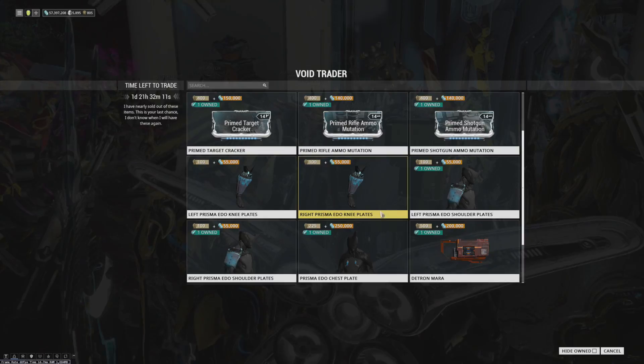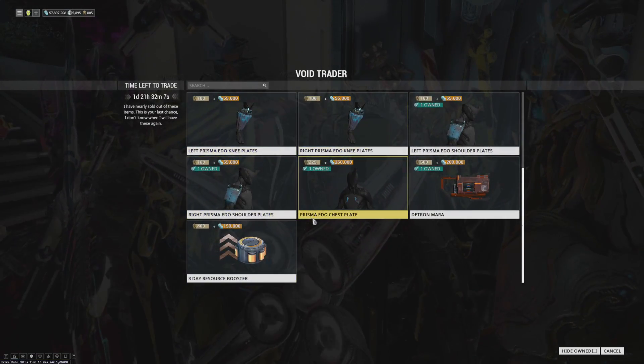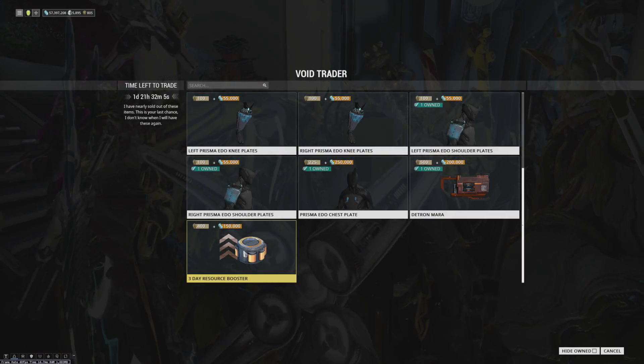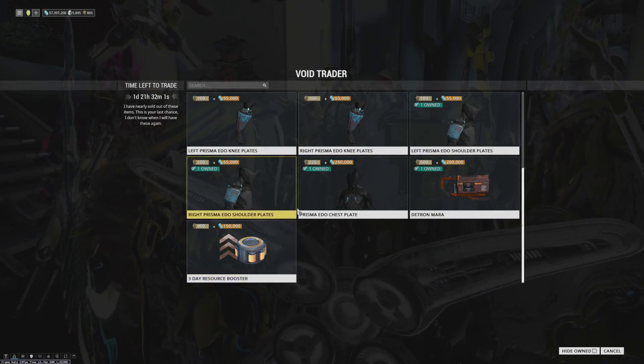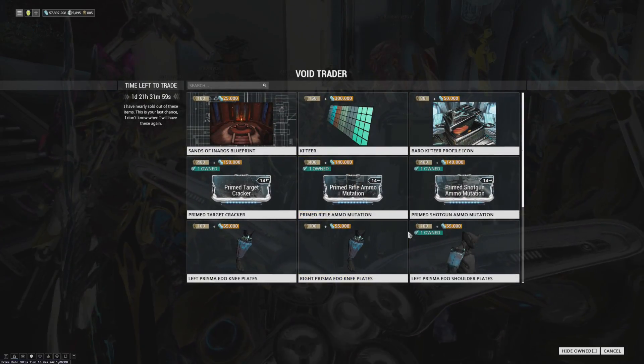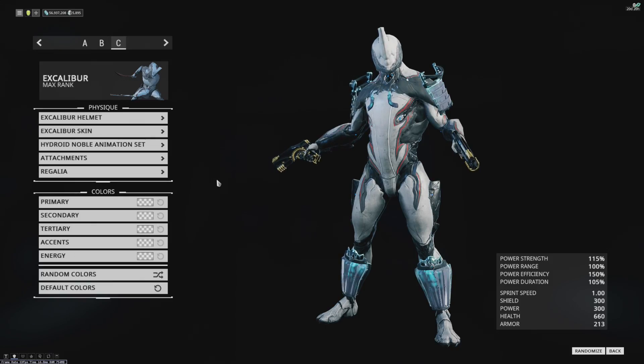Other than that, we've got the Edo armor — the full set. I'll be picking up the knee plates, and then we'll show off that entire set. We also have a three-day resource booster, so if you're farming a resource it's a good thing to pick up. Pretty good inventory overall, so let's go look at this stuff.